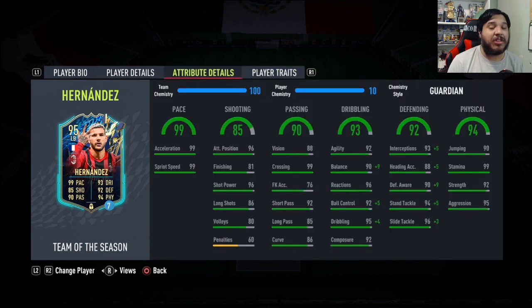He doesn't have any traits, so I put a Guardian chemistry style on him. I've been using the Guardian Kim style a lot this year — I use it on Alfonso Davies and he's just an absolute wrecking machine with it. Put it on Hernandez just to see how it works: balance gets maxed out at 99, defensively pretty much maxed out, physically already good, pace already good, passing already good.